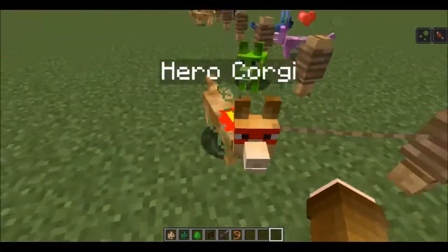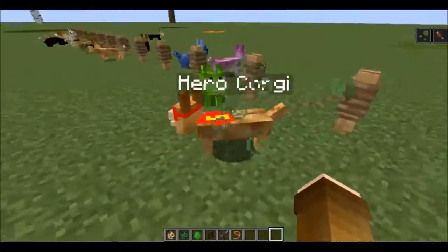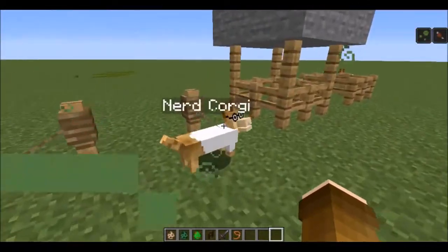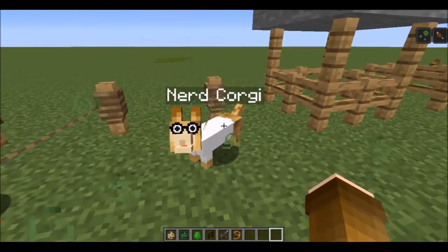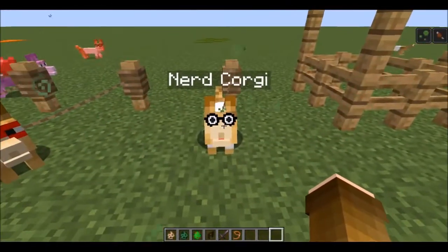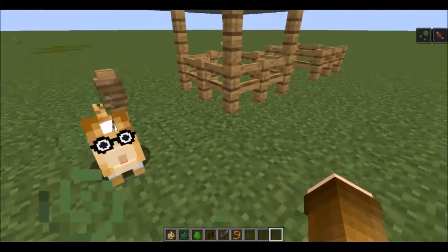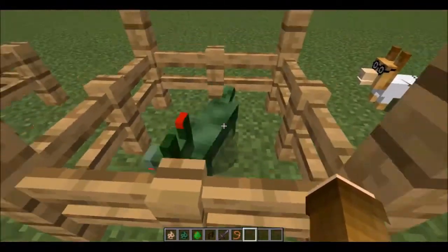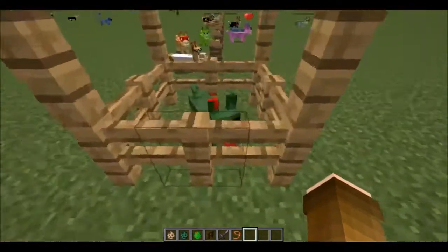The hero corgi is like the normal corgi but it has superhero glasses and a superhero cape on the back. We also have the nerd corgi, which again is like the normal corgi — but I think this one is actually my favorite because the glasses are funny.